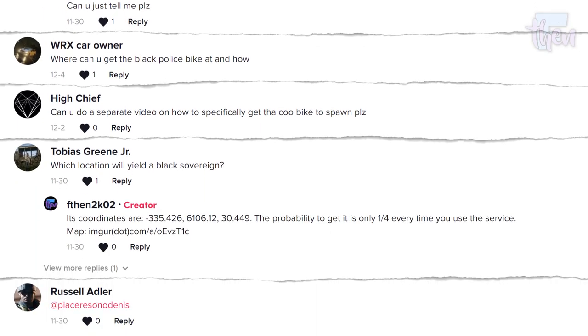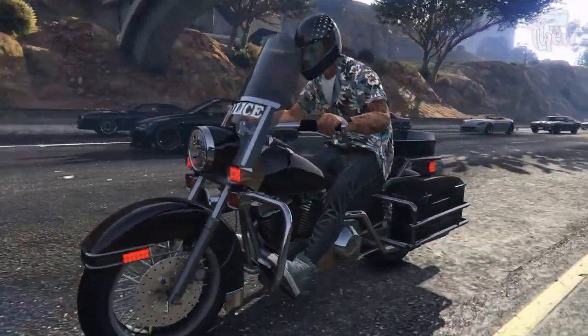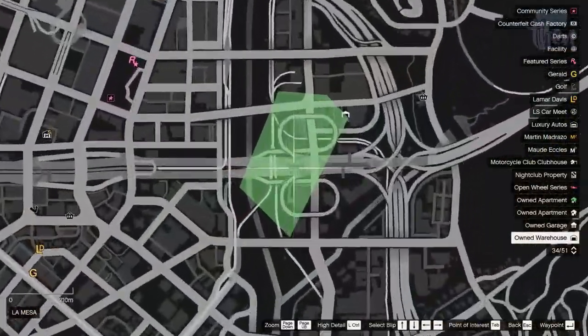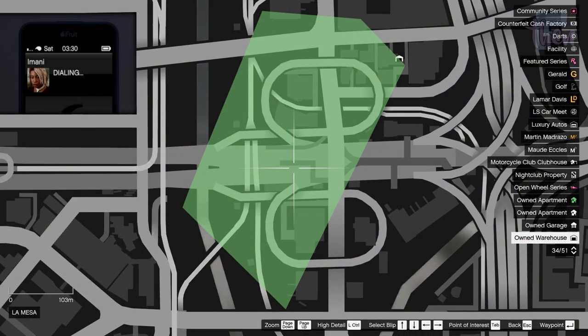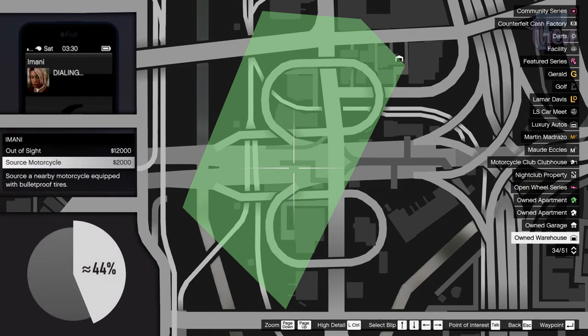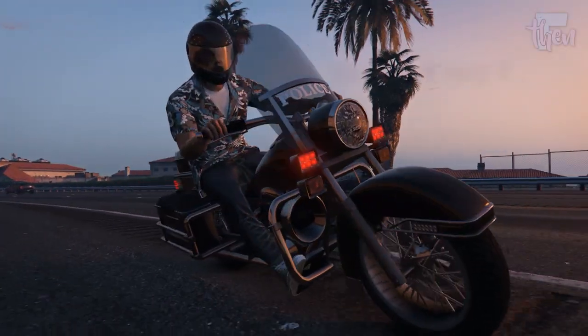Several TikTok users asked how they could find the black police bike legitimately in GTA Online. Short answer: call Imani from this area in free mode at any time, select source motorcycle, and you'll have the best chance of receiving it. For further information, keep watching and I'll tell you everything you need to know. Spoiler alert: you cannot keep it.